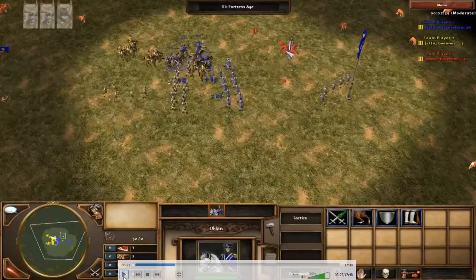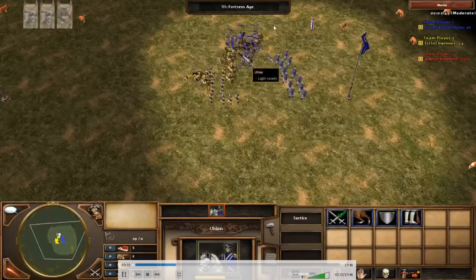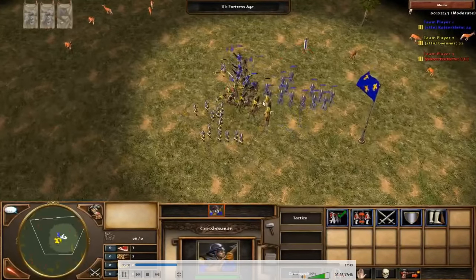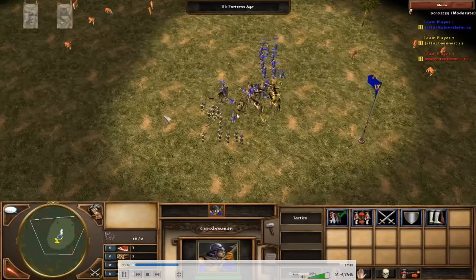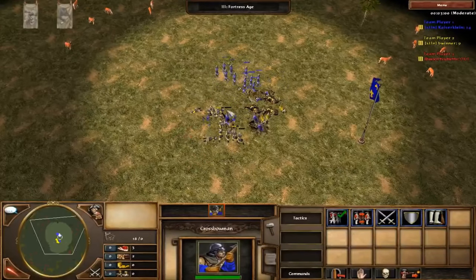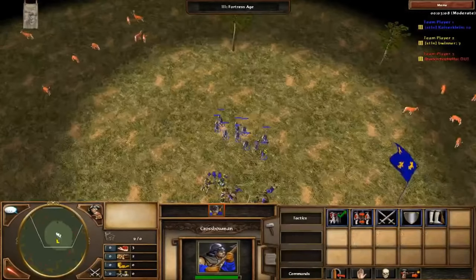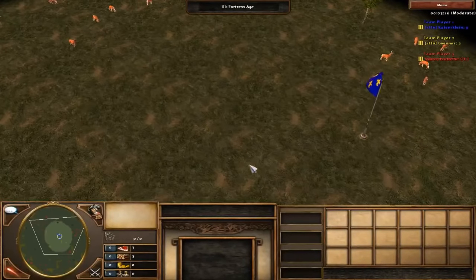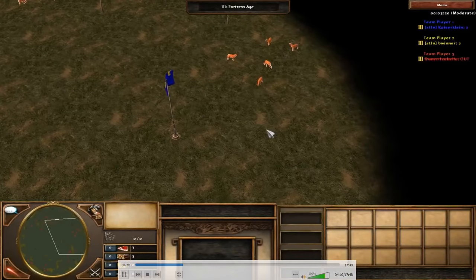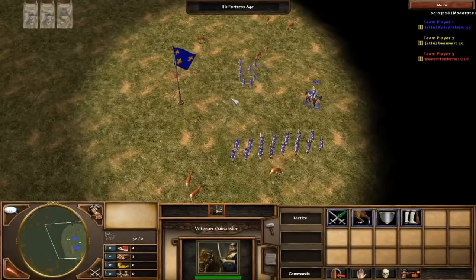Positioning is a very important part of micro. I pull back a few Uhlans, snipe the pikes, then turn back to fight. I pull back a couple more Uhlans to make his pikes inefficient. It's a very quick fight because Uhlans have so much attack. At the end I have a couple pikes left and more cavalry, so I just win from there. It snowballs very quickly in all Uhlan fights.